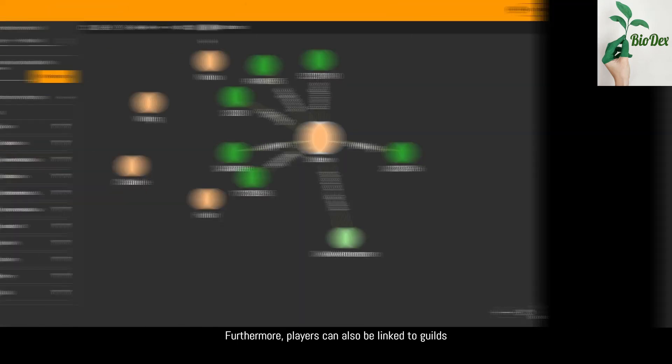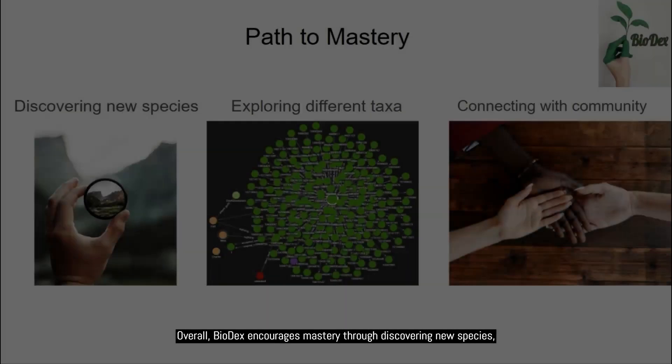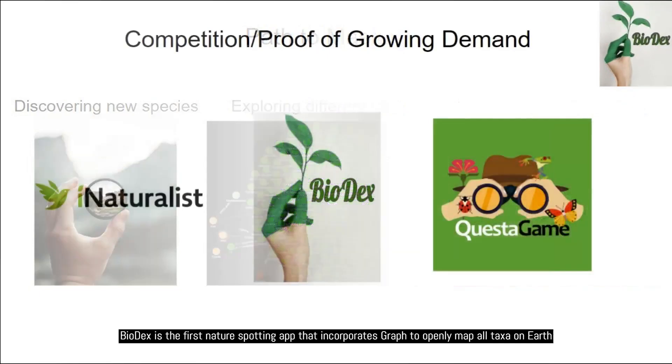Furthermore, players can also be linked to guilds. By forming guilds, players can capture together. Overall, Biodex encourages mastery through discovering new species, learning about different taxa, and connecting with the community.